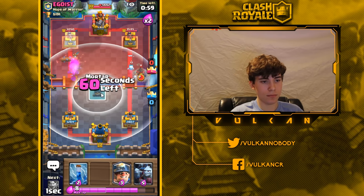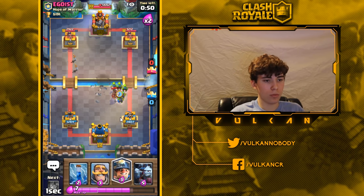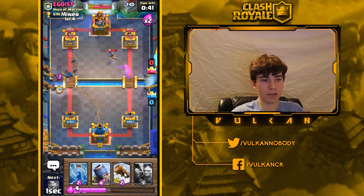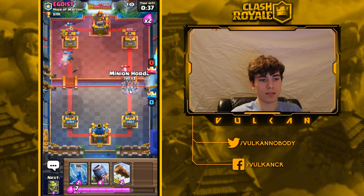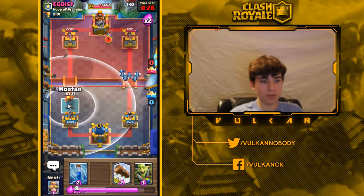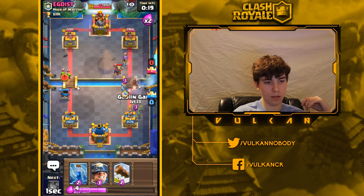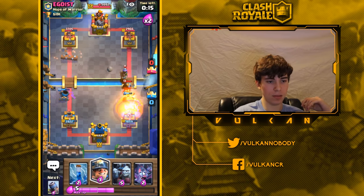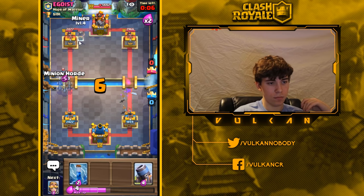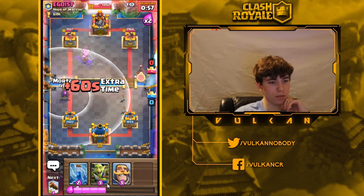I log the goblins. There's a lane I want to attack but no point playing mortar there since it won't get any value. I'll play bats so he'll zap them down and then won't have zap for my miner. He wasted his musketeer so I'll go offensive mortar. You really don't want to play offensive mortar against this deck unless they waste their musketeer.